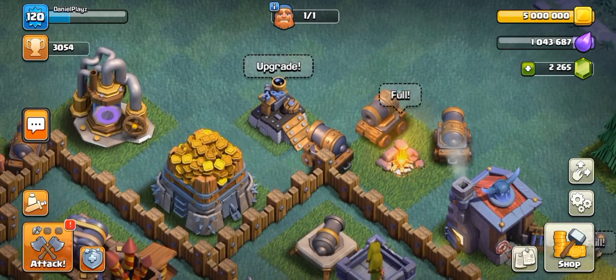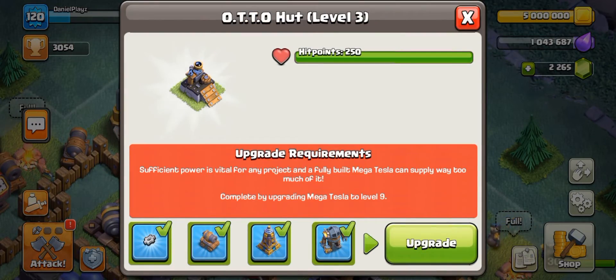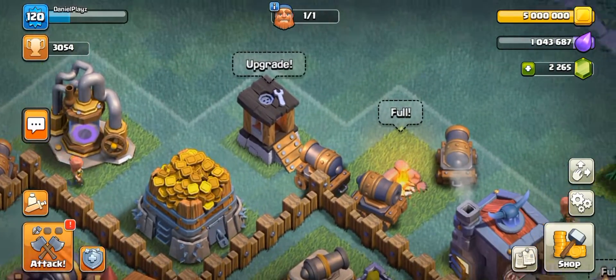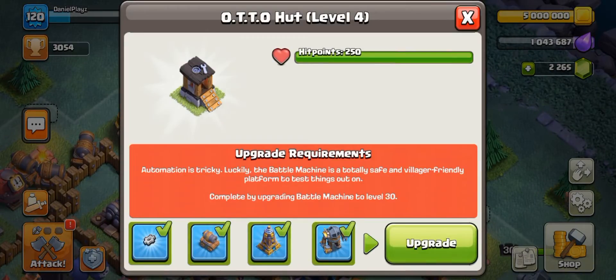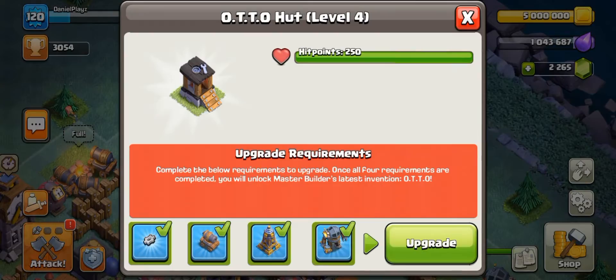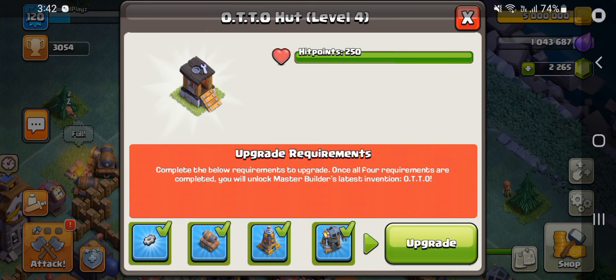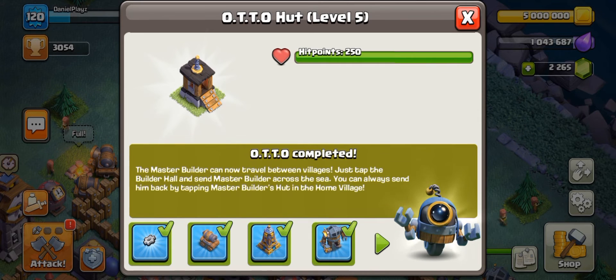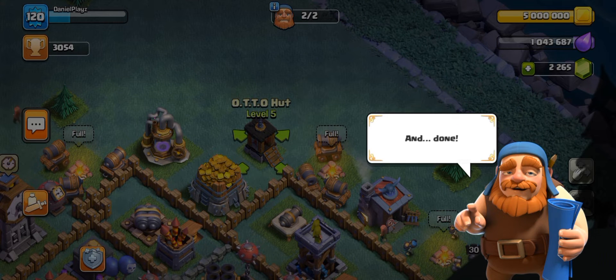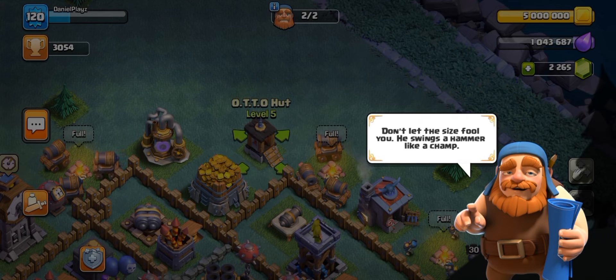Look at that thing! Next is the Mega Tesla level nine — that's level four. It's like a little hut already! And finally, the thing that took me ages: Battle Machine level 30, up to level four. I've never seen this before. Let's go! The Master Builder can now travel between villages — just tap the Builder Hall and Master Builder's House. You can always send him back by tapping the Master Builder's Hut in the home village.